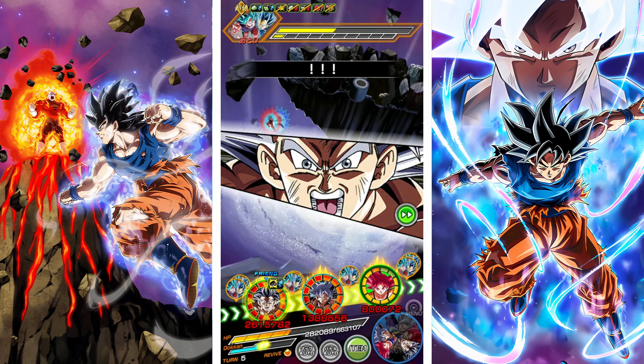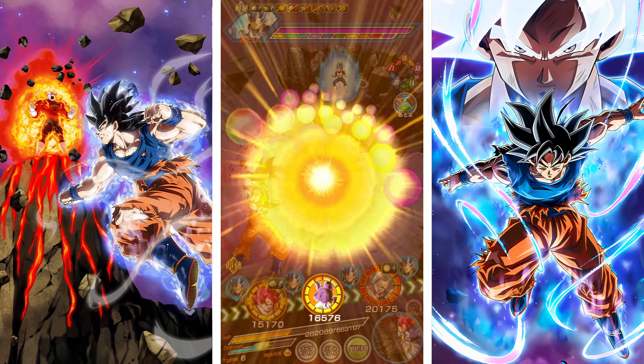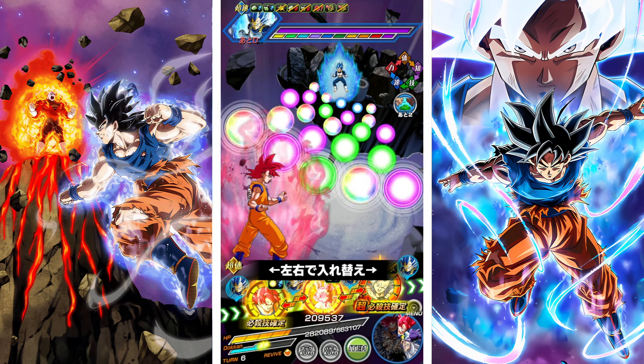Beast Gohan. Okay, we just need to make it to the next turn. Let's just hope that there's a lot of same type key spheres. That's what we need — we just need a lot of same type key spheres. Beerus is an orb changer — he changes all the same type key spheres.